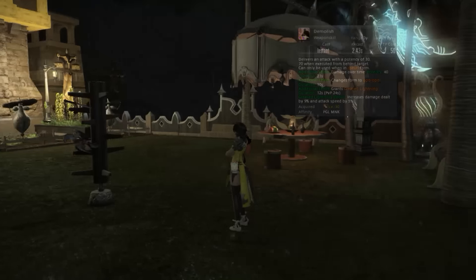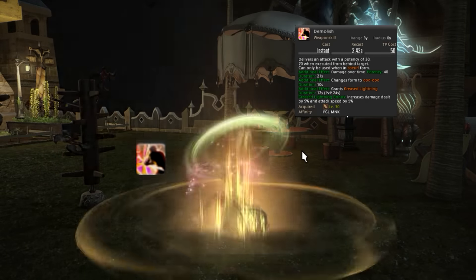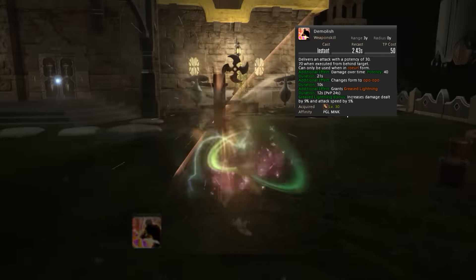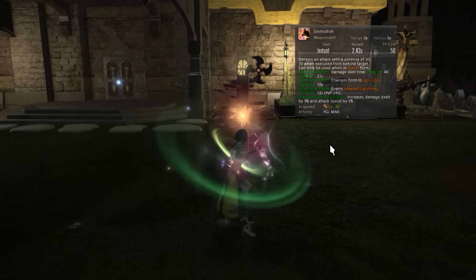Next we have Demolish — this is a Monk's primary damage over time. You want to refresh this skill within two seconds of it falling off, or right after it falls off. Doing it too soon is going to result in a packet loss. I'll explain this in more detail once we get to the rotation.